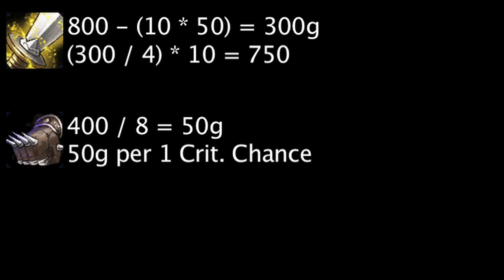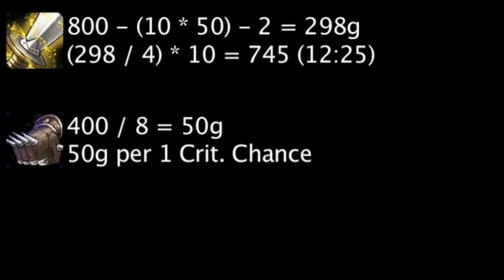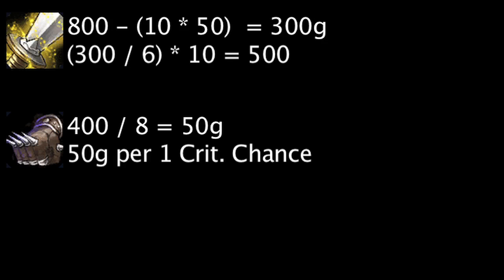If one never kills an enemy unit, the Avarice Blade will become cost effective after 12 minutes and 30 seconds. However, whenever a champion kills an enemy unit, the amount of time it takes for the Avarice Blade to become cost effective is reduced by 5 seconds. If a champion kills an enemy unit every 10 seconds, the Avarice Blade will become cost effective after 8 minutes and 20 seconds.